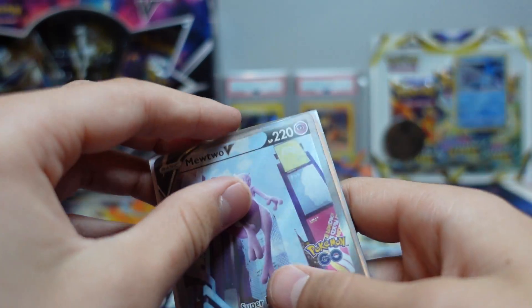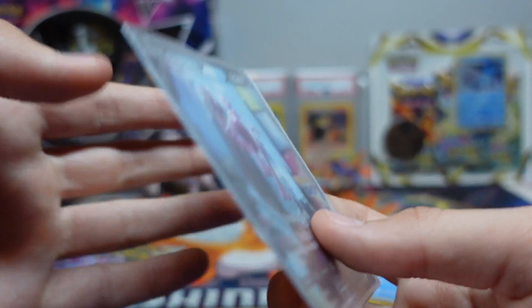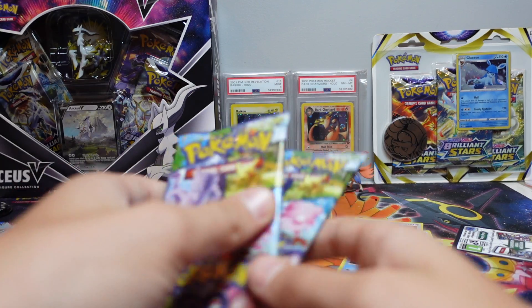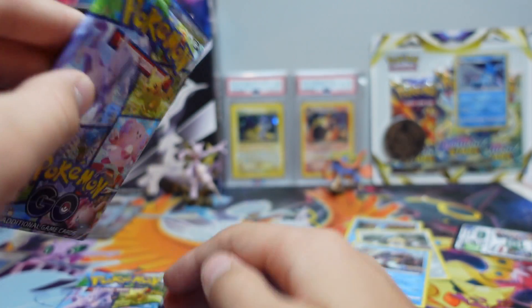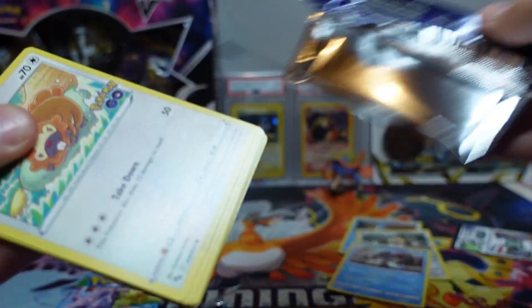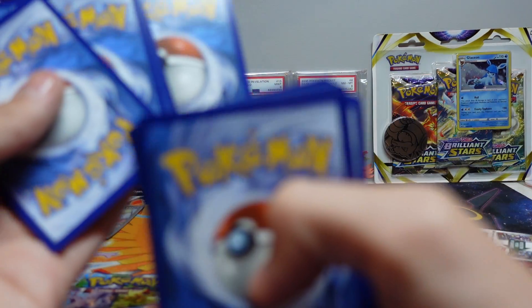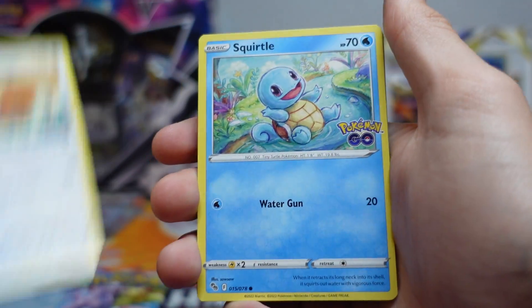Did I crease it? I thought I creased it — okay, come on. The new ETB sleeves... these ones suck. Let's see what we can get out of the last two packs. I saw the silver border and I thought it'd be a full art, but I didn't think it'd be a good full art. I rarely get treated well with full arts — I always pull the bad ones. That's a messed up looking card right there, it had a pretty big ding out of it. There's something in this pack too — I think I saw another border back here that looks pretty good.